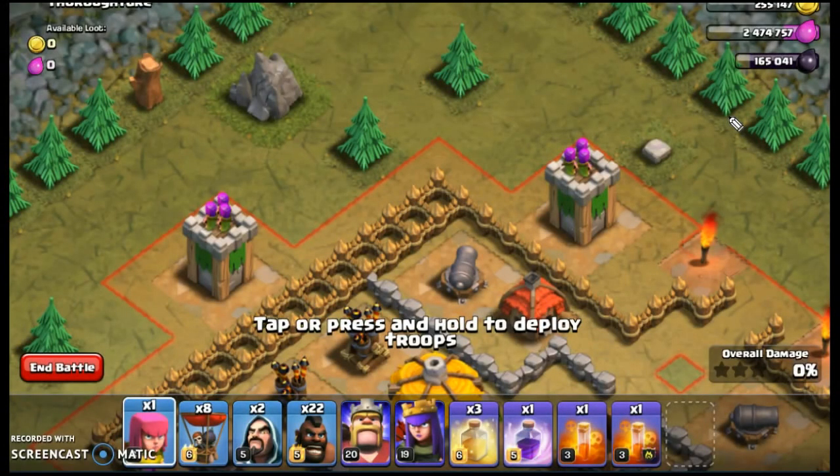Hey, Mr. Clash here with a quick tip to help you know where your hogs or balloons are going to go before you deploy them. Here's a general rule of thumb: they'll go to the nearest weapon, but we're going to show you how you can figure that out before you actually drop them.